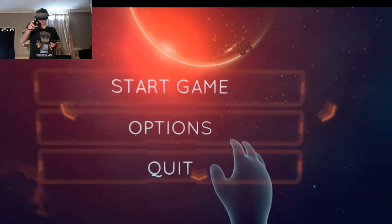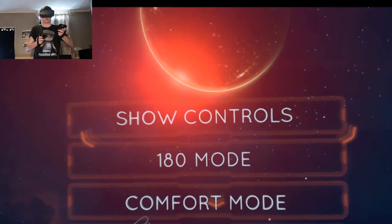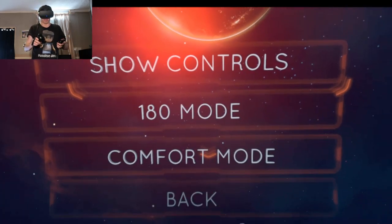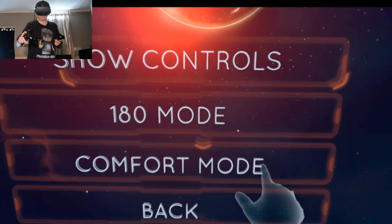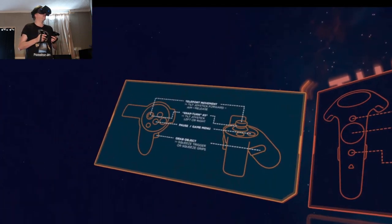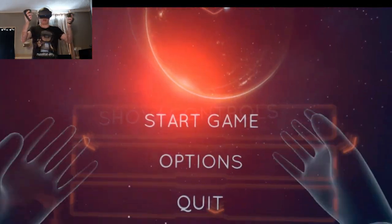Quick look at the options — gameplay, show controls, 180 mode, comfort mode. Let me check the comfort mode; I don't want any vignettes on. I'll turn it off. So if you want to just play the game in 180 mode you can do. Show controls: teleport forward, snap turning, grab object. Okay, let's start the game.